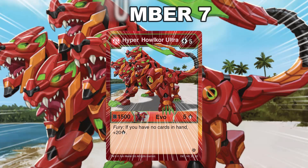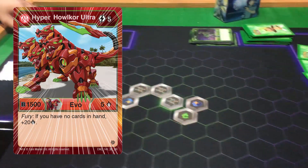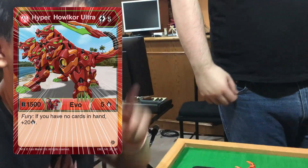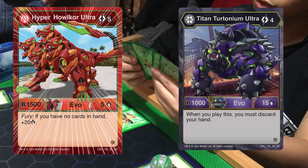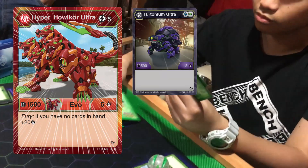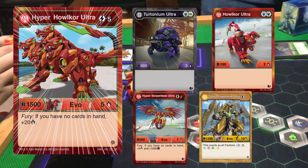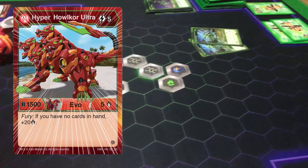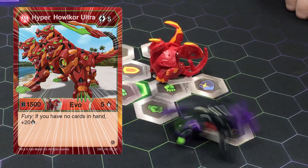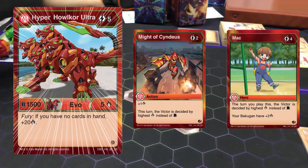Number 7: Pyrus Hyper Halcore Ultra. Pyrus Hyper Halcore Ultra is a 5 cost 1505, Fury plus 20 damage. He already has a 1500 B power, which at the time was a very big deal and could be swinging for 25 damage. By the time this boy comes out, that's already like 90% of the opponent's deck just gone. Mixing this card with Darkest Titan Turtonium Ultra was a popular combo that made Fury very relevant. The ideal team was Darkest Turtonium Ultra, Pyrus Halcore Ultra, and either Pyrus Serpentis Ultra or Aureless Dragon Ultra — whichever Bakugan could synergize best. The important thing was getting this combo off, especially with blue shield cores, or using Might of Cyndius or Mac.